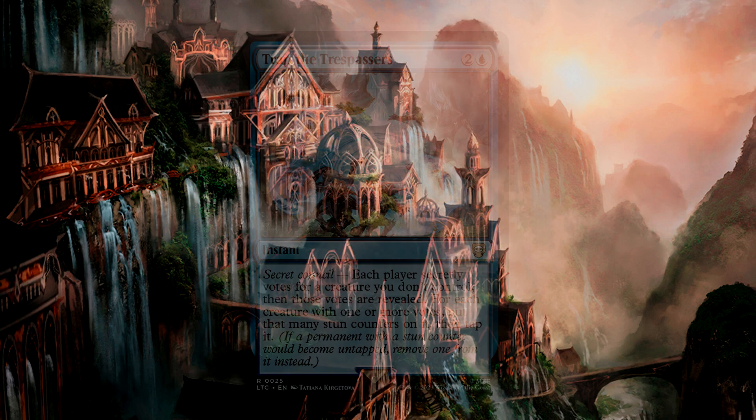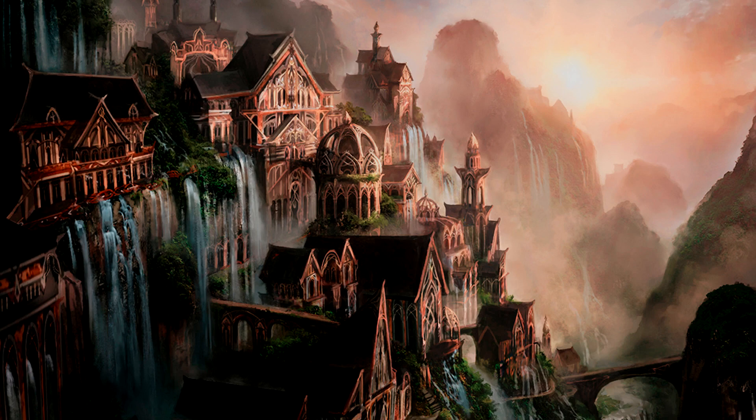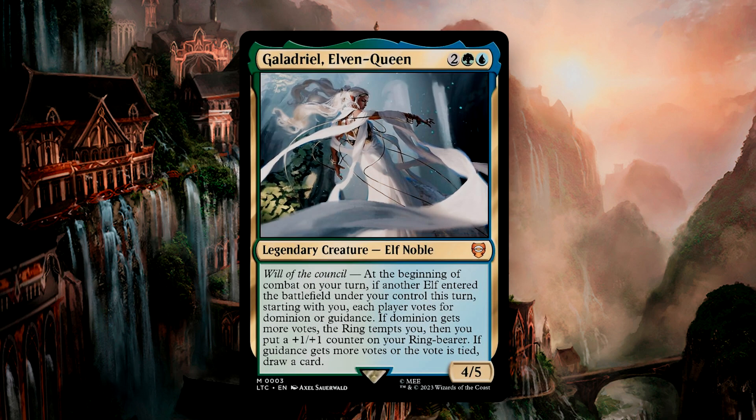This commander pre-con deck also comes with a total of six legendary creatures who are all technically able to lead this deck right out of the box — the most of this set's pre-cons. The face card commander is Galadriel Elven Queen, a 4/5 for four mana with Will of the Council. At the beginning of combat on your turn, if another elf has entered the battlefield under your control this turn, starting with you, each player votes for Dominion or Guidance. If Dominion gets more votes, the ring tempts you, and then you put a +1/+1 counter on your ringbearer. If Guidance gets more votes or if the vote is tied, draw a card.